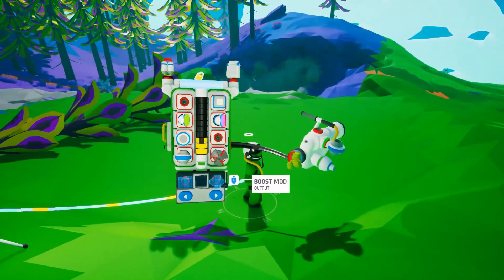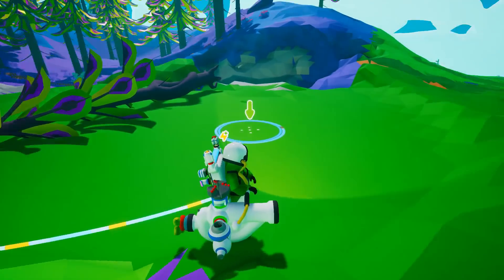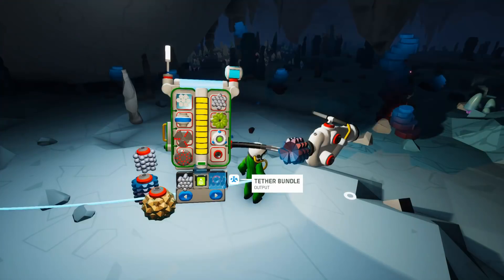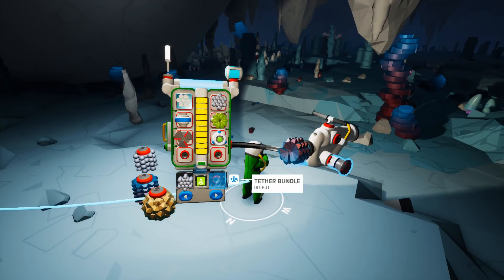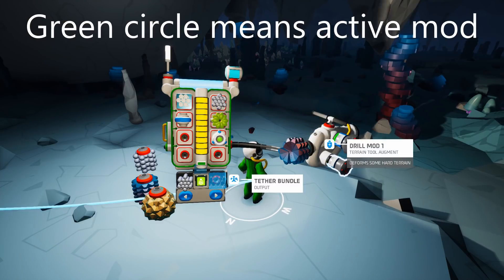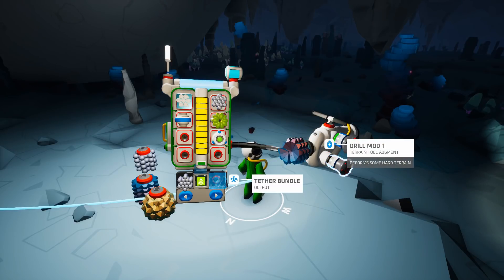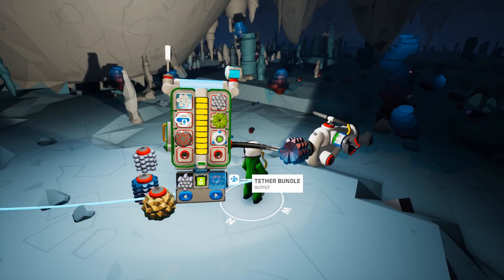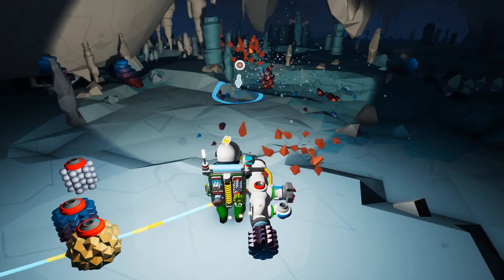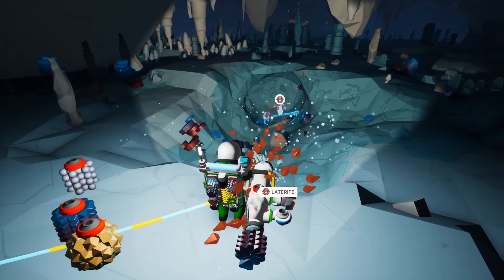The Terrain Tool has three slots, meaning up to three mods can be used simultaneously. Drill mods don't stack — just like other mods, the one placed closer to the top of the tool takes effect, so there's no need to carry more than one, and if you are, place the best one at the top. If you want to dig as fast as possible, combining a boost mod with a level 3 drill will make for extra speedy digging regardless of terrain. For an additional bonus, add a wide mod as well, but don't forget the power requirements.